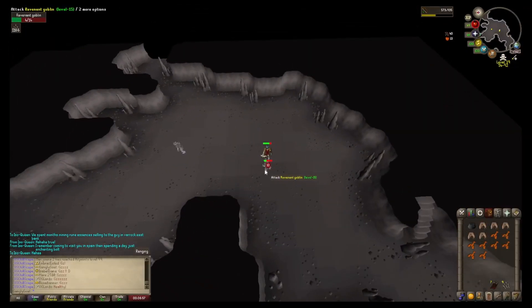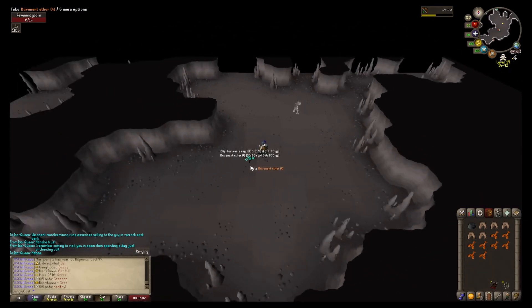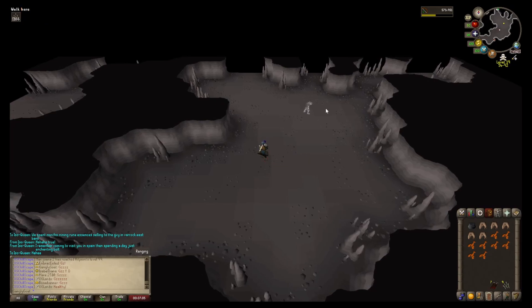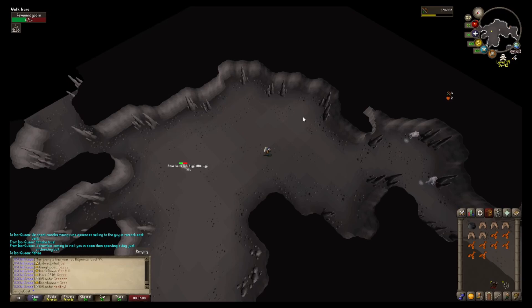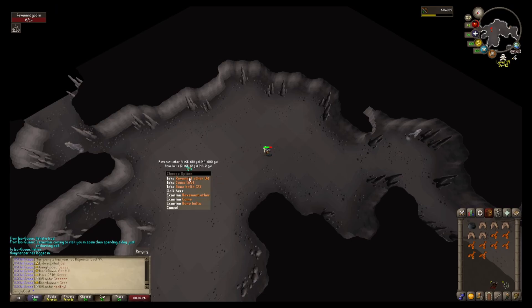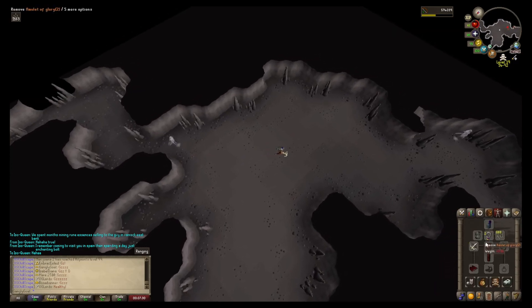Coming up to the hour now. I'm going to kill this one and this one and then we'll be pretty much one hour killing revenant goblins. Hopefully we get a drop on this last one - it would be really nice. My RNG here has been pretty good - in about 150 goblins I've got UE seeds, 2 bracelets, and a statue. There we have it - one hour of revenant goblins done. Let's head on over to the GE at Edgeville before somebody comes and tries to kill me again.